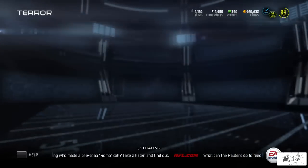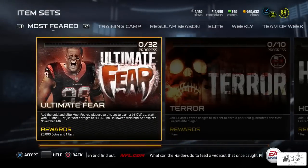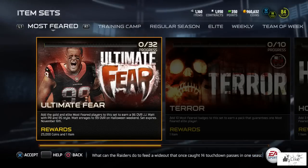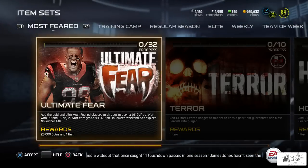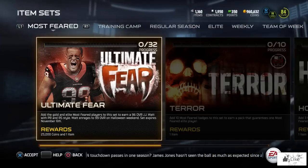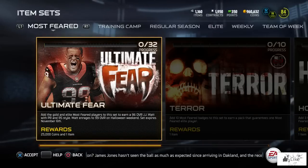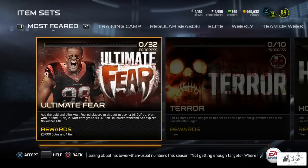Now let's look at the big set — the Ultimate Fear Collection. Add gold and elite Most Feared players to earn a 96 overall JJ Watt with pass rush and run stuff. He enrages to 99 overall on Halloween weekend, and the set expires November 6th.